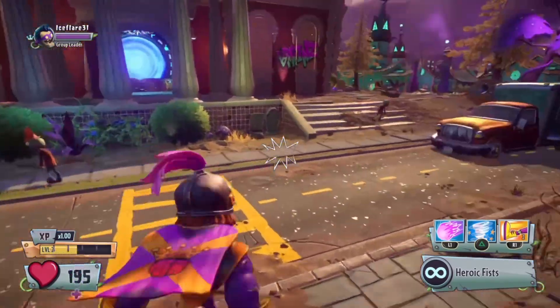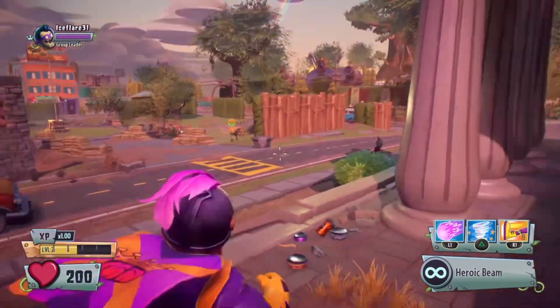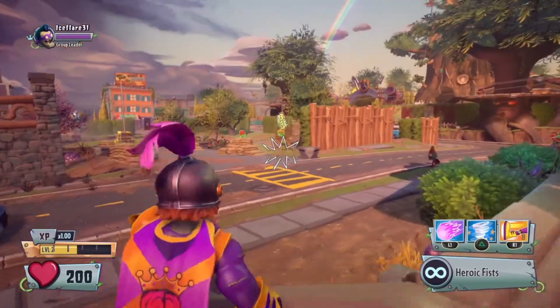Finally, Super Brains has 200 health at the max, so be very aggressive. Super Brains is one of the characters that you can be very, very aggressive with, and that's what he's intended to be.